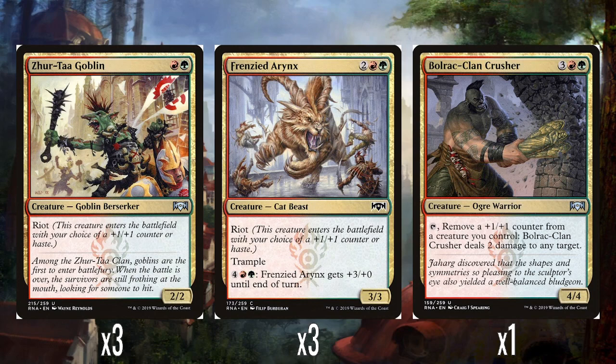3 Zhur-Taa Goblins — a red and green for a 2/2 with Riot, so either a 3/3 for 2 or a 2/2 with haste. Perfectly fine. 3 Frenzied Arynx — 2, a red and green for a 3/3 with Riot and trample. You can spend 4, a red and green to give it +3/+0. So it's either a 4/4 trample or a 3/3 haste and trample at 4 mana, which is pretty good.